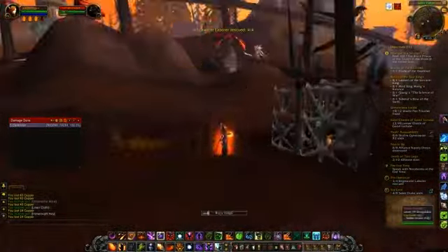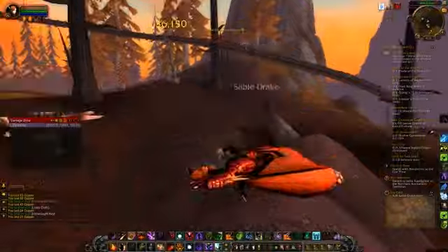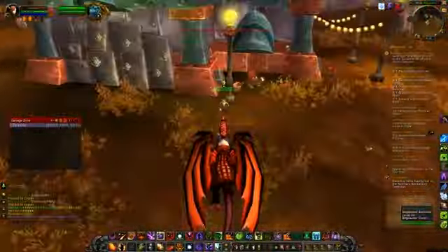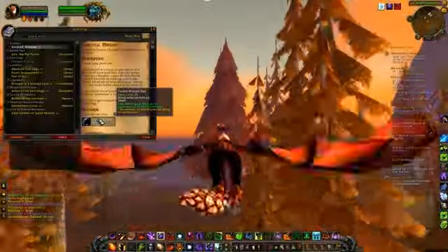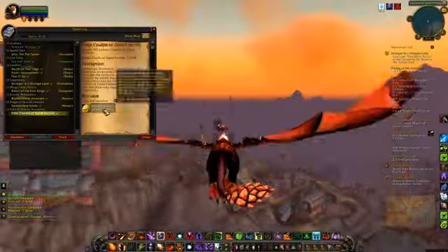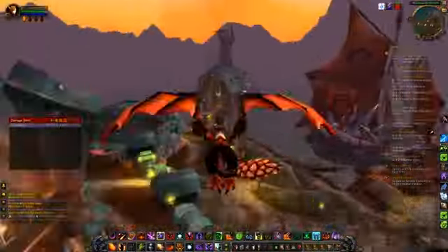We are on the verge of getting our vanity item, which is amazing. Hand these quests in and eventually you'll get the quest from the dragon to fly back to his area, then talk to the goblin and you will get your wizard hat.